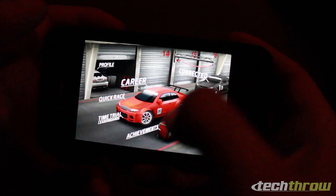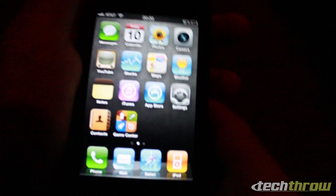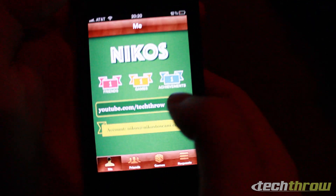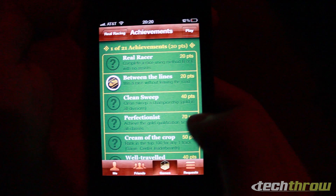Going into achievements, you can see it's been unlocked. That's Game Center — one achievement earned. Under games it shows the achievement as well.